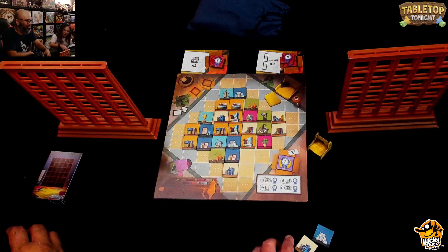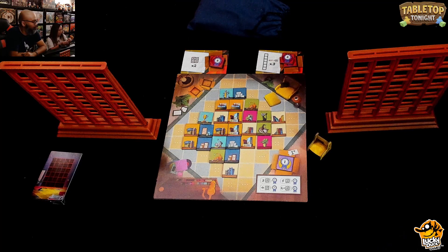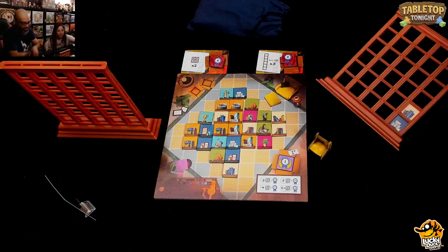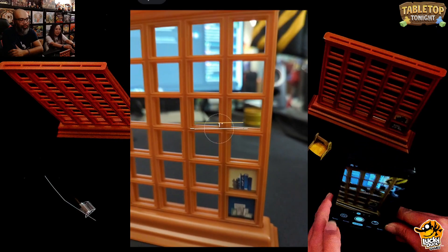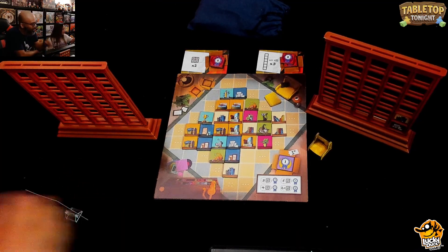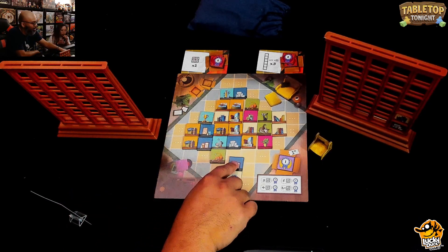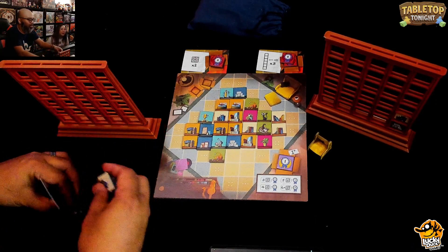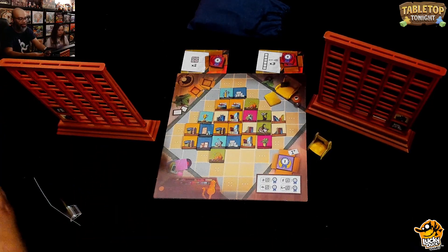Julie makes her first move and places picture frames and books in a column. Then Ruel takes his turn, taking books and a picture frame. He mentions he's going to get a book in the corner because that's part of his secret goal. Book and picture frame — and that's his turn. Julie's got picture frames and books on her shelf.